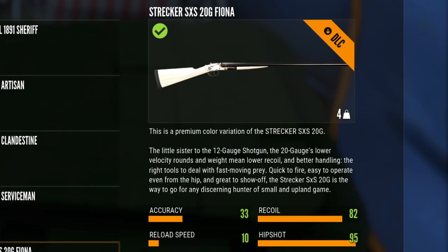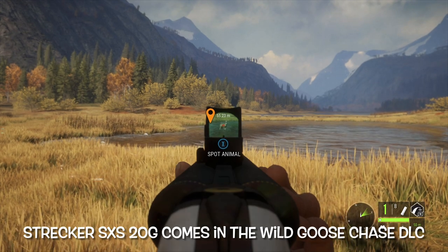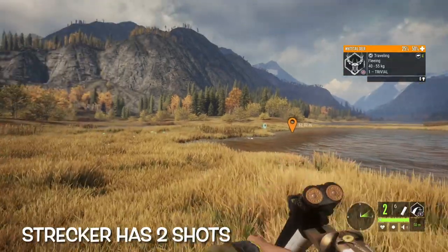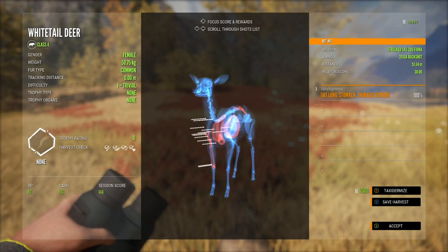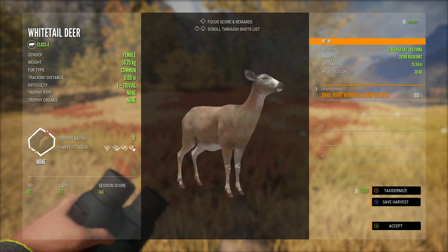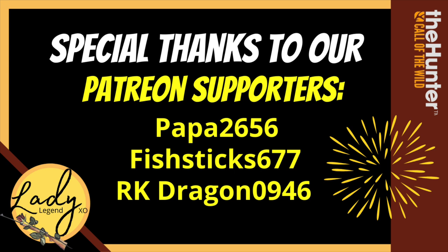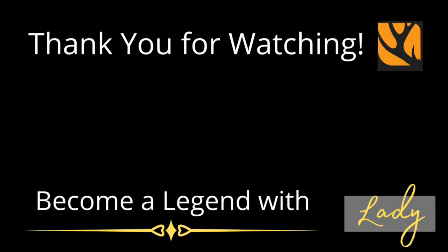Then we have the Streker 20 gauge, which comes in the Wild Goose Chase DLC. I've added the red dot sight to it, which is very handy — you can put it on there. The shotgun only has two shots, so it's not quite as good for waterfowl, but it's pretty decent for smaller game animals like blacktail. That's going to wrap it up, guys. I really hope you enjoyed the video and find it helpful in picking which DLCs work best for you. Hit that subscribe button and we'll see you in the next one — take care!